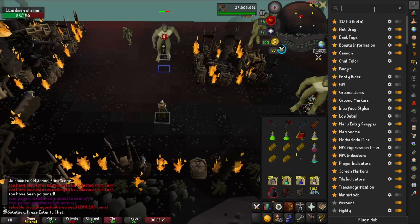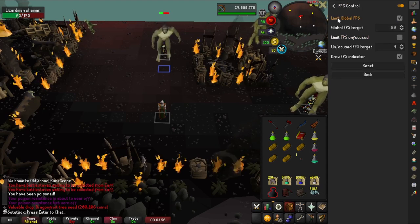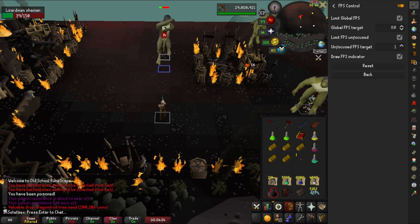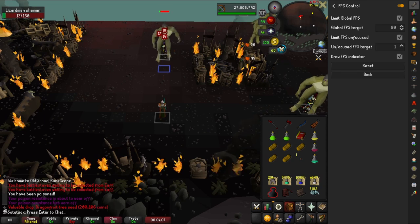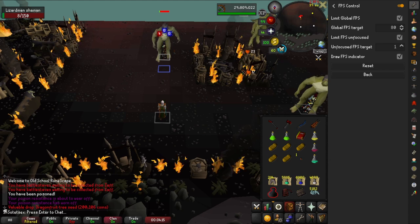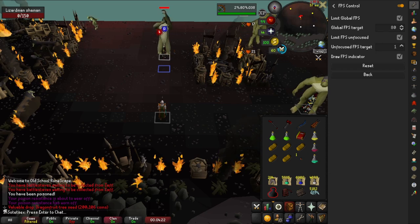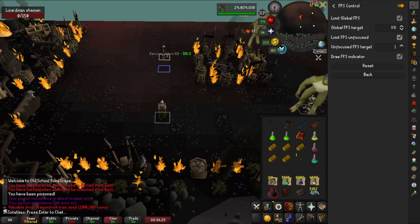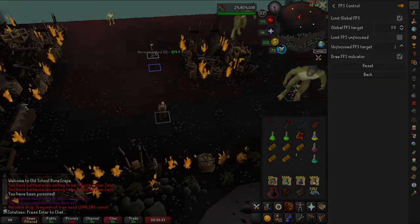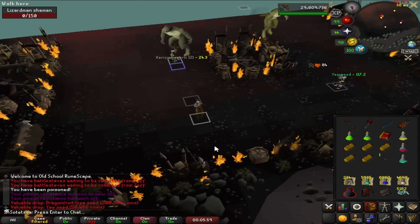One last thing: go to the RuneLite plugin FPS control, and where it says 'limit fps unfocused' check that box and set the unfocused FPS target to one for the alt clients. That will make it so when you are not looking at those two clients it sets the FPS to one, and instead of a five minute idle logout timer, that timer will become 20 minutes. So using this setting, set a timer on your desktop to 19 minutes, and once it goes off just click somewhere on the screen for each alt client, making sure not to come out of the red click stall.